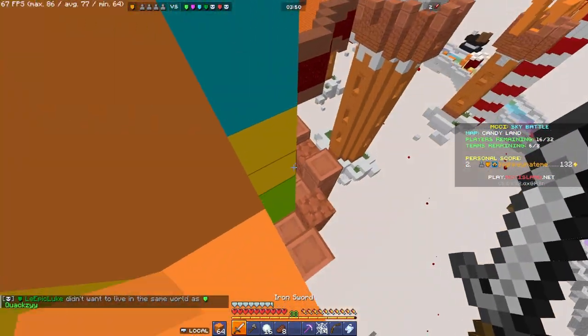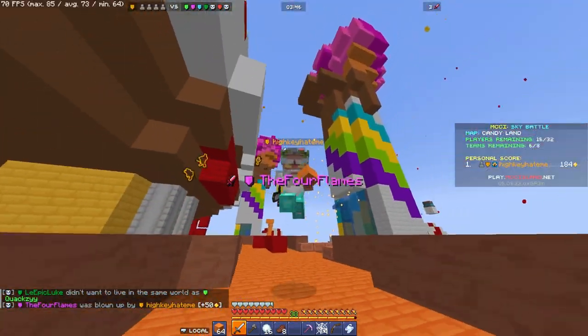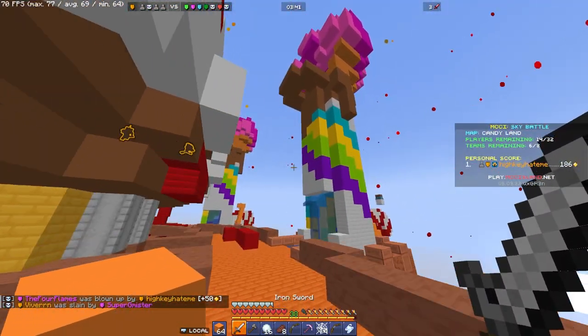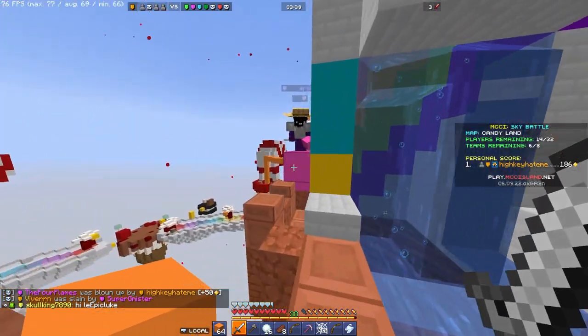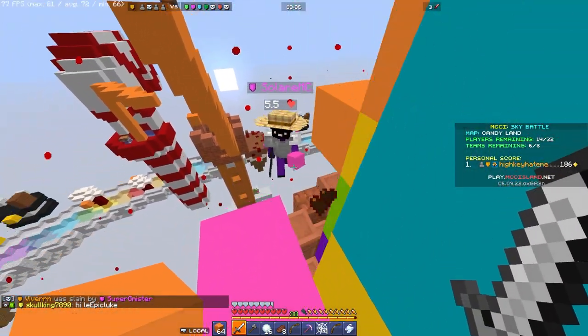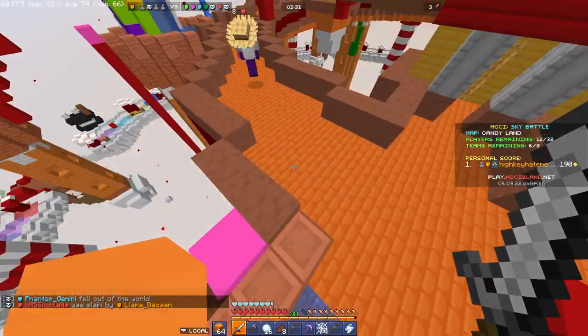An item that doesn't really have a category is enderpearls — just use them as enderpearls. If someone's low, enderpearl onto them to close the gap if they've run away. These can only spawn in the middle chest and there are only two, so they're pretty rare. But if you get both and don't share with your teammate, you can use enderpearls to quickly pearl in and then pearl straight back out. Or if you're really low, you can just pearl out of the fight.